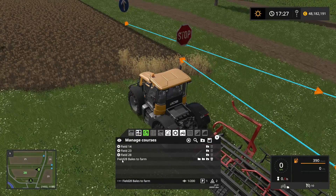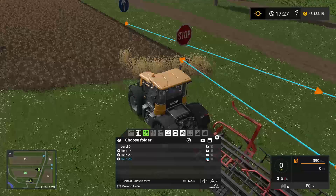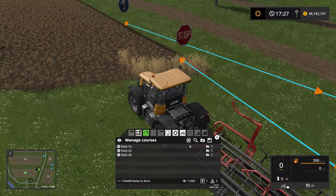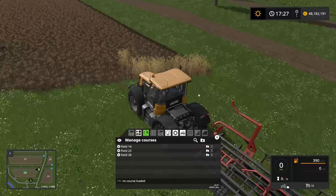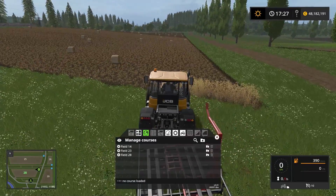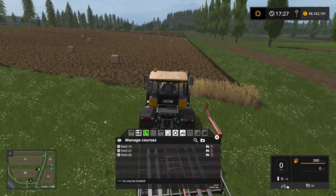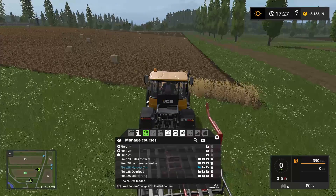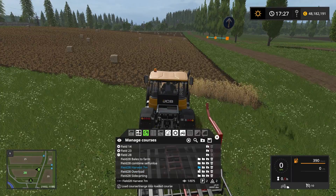If we go into manage courses we have the course here: Field 28 Bales to Farm. Let's put that into the field 28 container. The next thing we want to do is set up the course for collecting the bales. Let's go into the field 28 container and get the Field 28 Harvest 7 Meters course, because that's the one we're going to use.